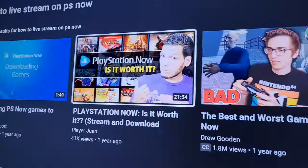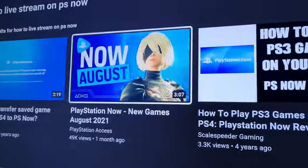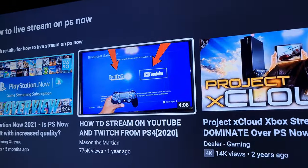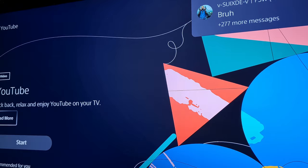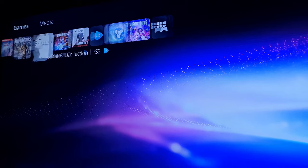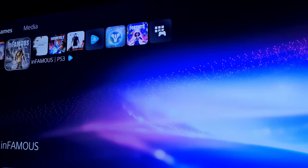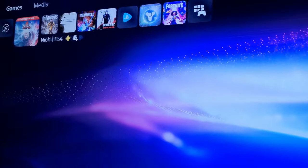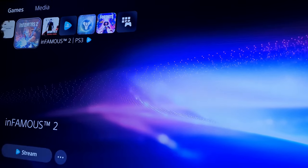I'm not sure if you can stream PS Now games at all, but how was that guy able to play Infamous 1? You probably have to have something specific to stream it or make gameplay of it. I've been searching all day trying to figure this out and there's no tutorial anywhere.